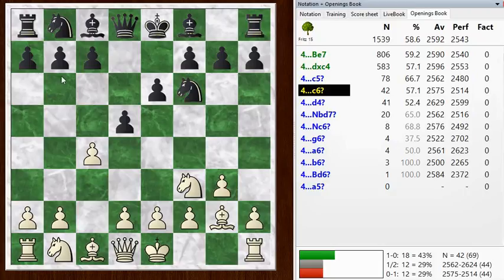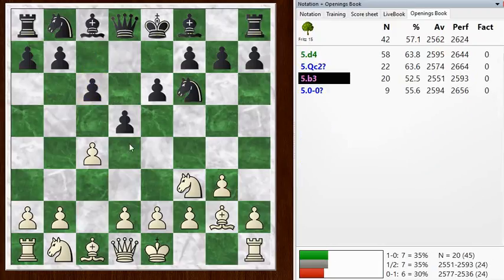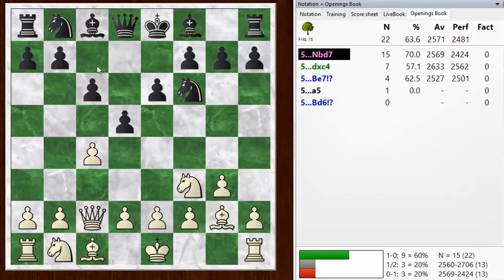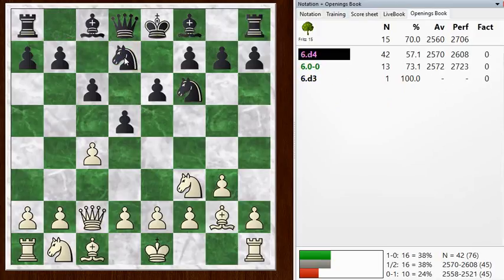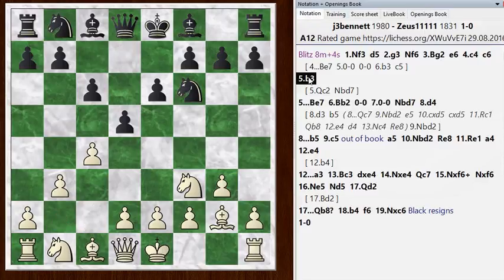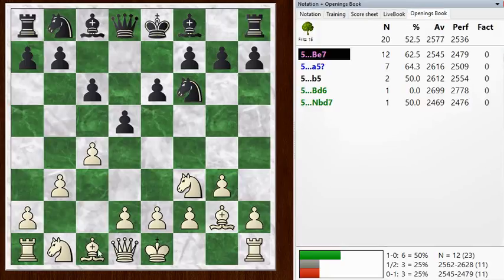In this game, he played C6. And once again, I could play D4, transposing back into a Queen's Gambit declined, or B3 like I played. This move that I might try sometime — Queen C2 — looks pretty interesting. So just Queen C2 and Knight BD7, and what's the follow-up? Castling. We get an opportunity later to play Queen C2. So let's go back to the game. I played B3 here, just defending this pawn and bringing the bishop out to B2.